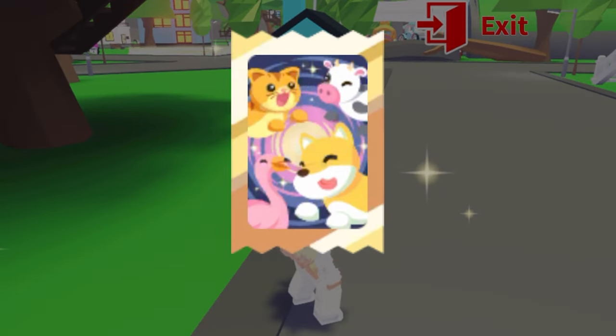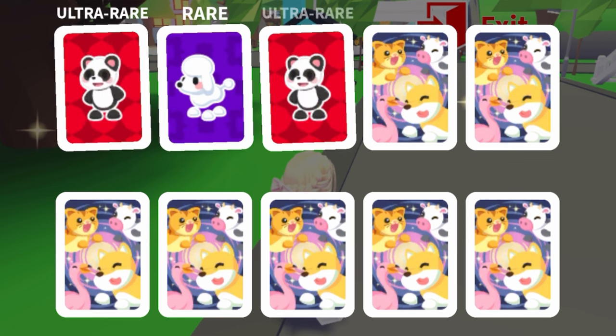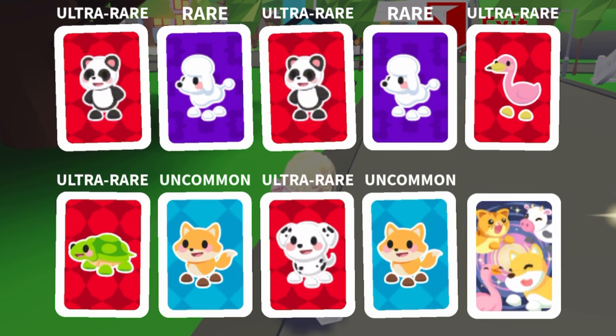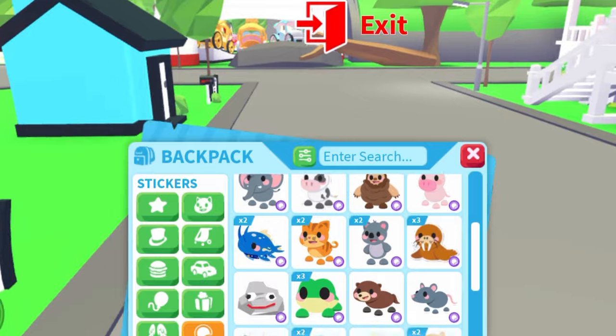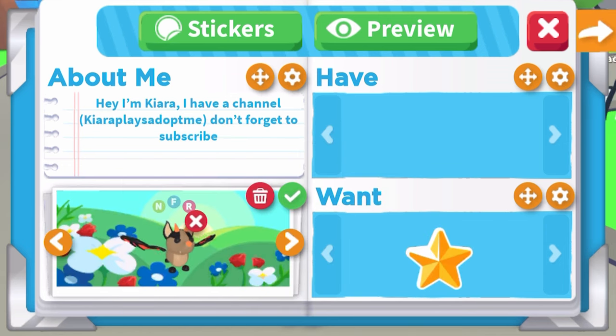We got another Legend Tree, but again it's not the animated one. Oh my god, look at the sticker pack — it looks so cute. The Flamingo is laughing and the pets are having the best time of their lives. We got Panda, Poodle, another Ultra Rare, another Poodle, Flamingo. We got the Bad Dragon sticker, but again it's not the animated one — just the normal one.